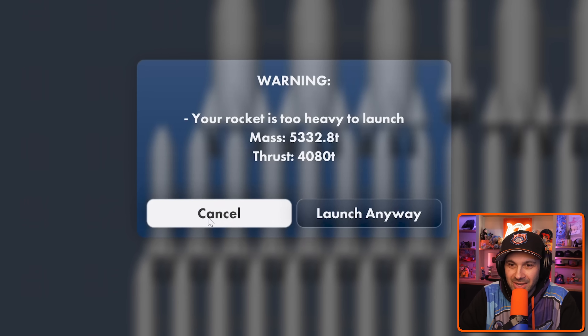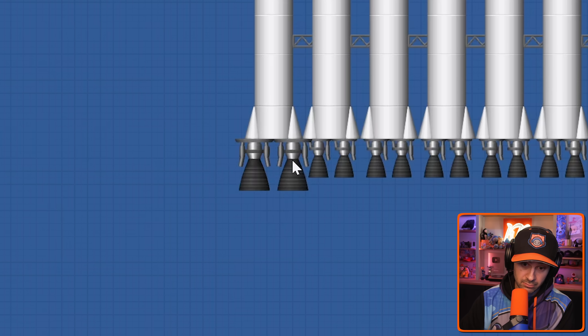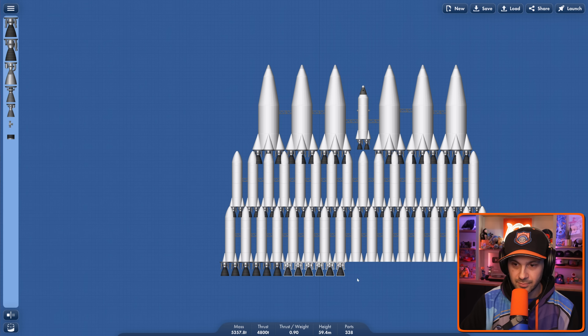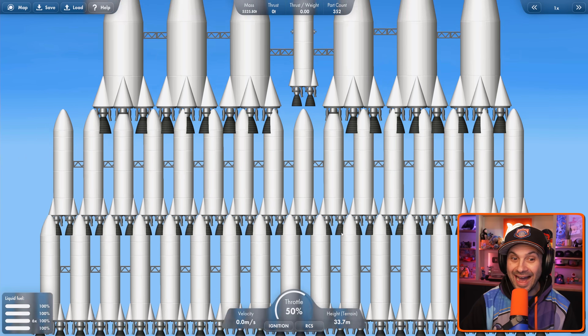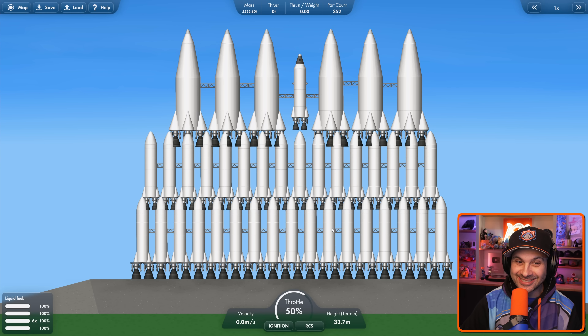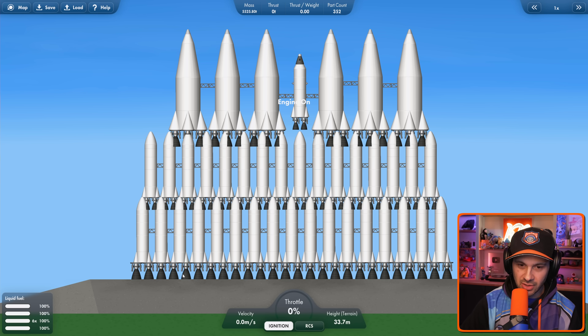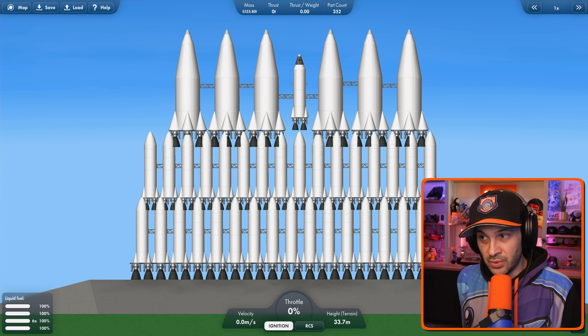Let's send it. Your rocket is too heavy to launch. What? You're crazy. What if I replace these with the bigger rockets? See, that was the problem from the get-go — the engines weren't big enough. Obviously. Send it. Science! It works! I gotta get the throttle down. Ignition. Then you activate all of these lower engines. Throttle up in three, two, one.